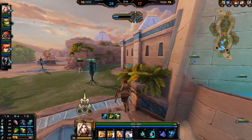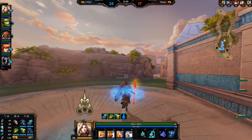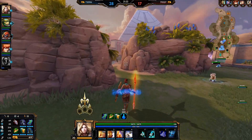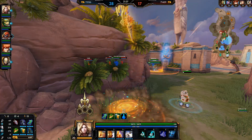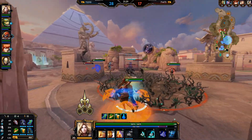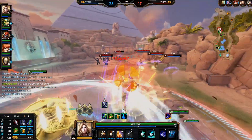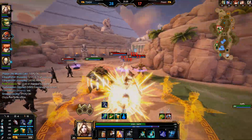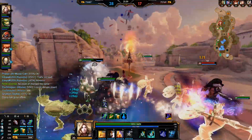I'll pick up the mana buff here — that's 10% CDR on clash. Scylla backed up whenever I ulted her, and I missed the Taunt too. I'm just not having the best of Taunts against this Tara.